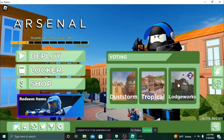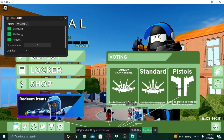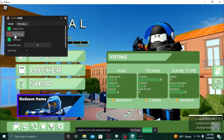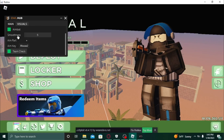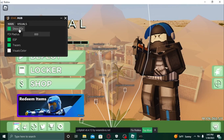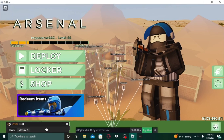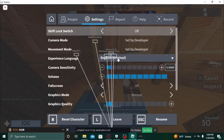You should get something like this — a little owl thing in core and an Arsenal thing. There's gonna be a panel on the side with a bunch of modes on it: smoothness, wall bang, all of that. I recommend you use Owl Hub for Arsenal.